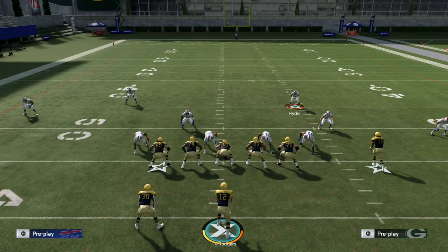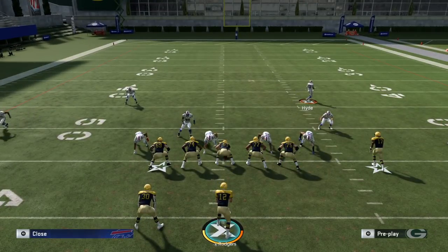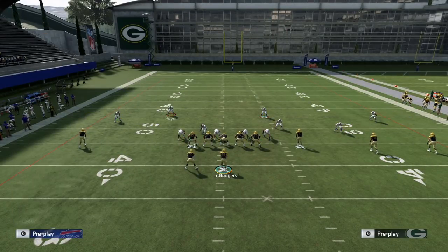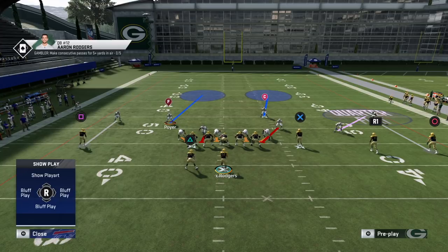There are also ways to blitz out of this. You can blitz all your linebackers, press coverage to get guys up on the line, then reset and re-blitz to get defensive backs in a better position. These guys on the outside are already in man coverage, and if the running back doesn't block, you have six on five and the blitz should come in very quickly.